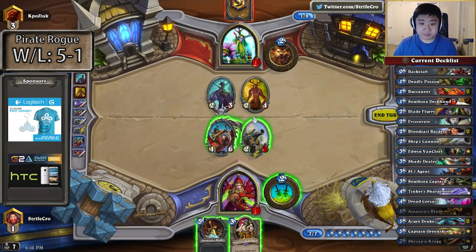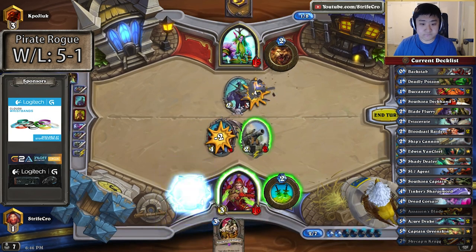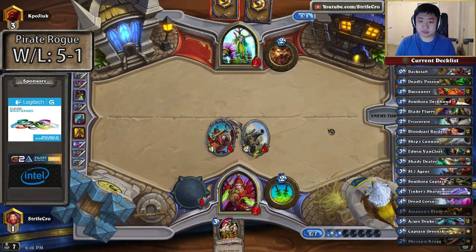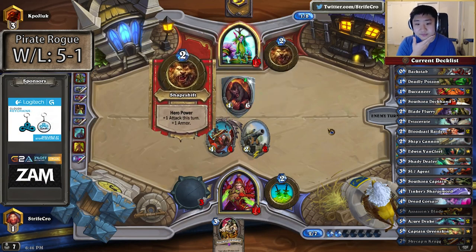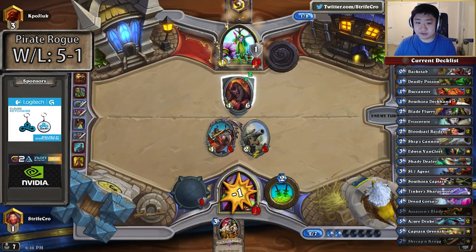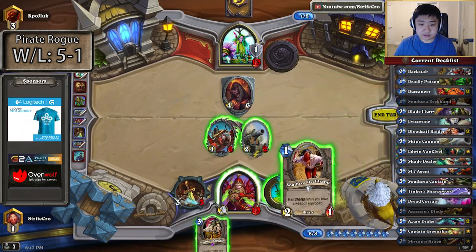I need to fire on Savage Roar, I think. Is this still taunt form? We have the Sassy Captain, it should work out fine. Because I can trade this in and not even die. That's good.